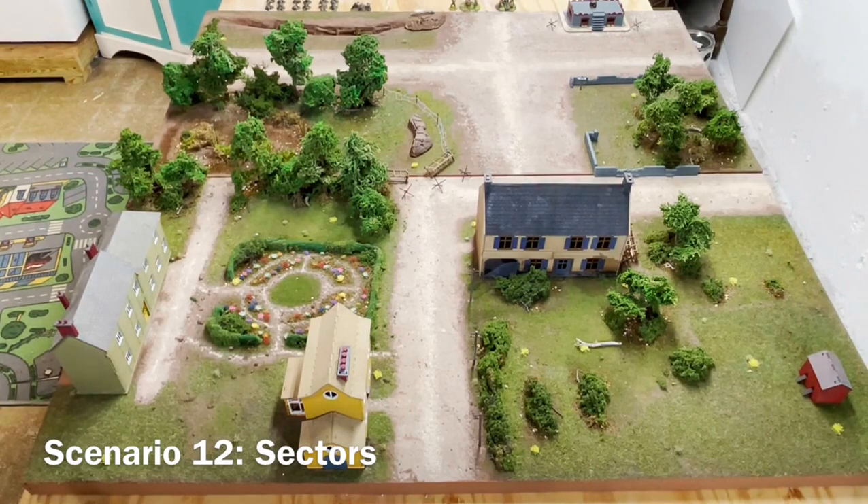The deployment dice come out of the bag, one's placed, and the next placed. Both forces can keep up to half — rounding down — of their units in reserve. Those dice don't go into the deployment bag. The objective is each side must try to seize as many table quarters as possible and inflict damage upon the enemy.